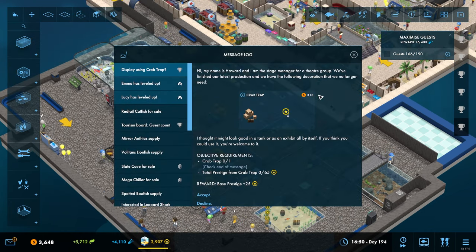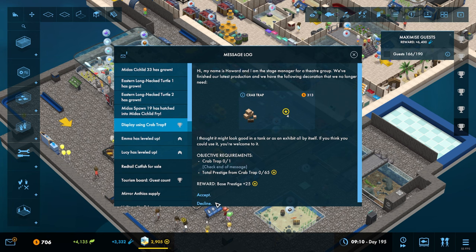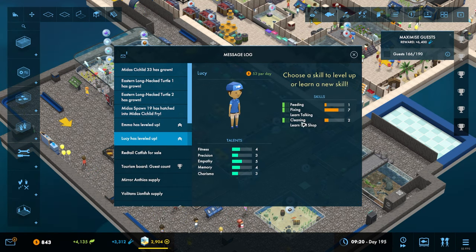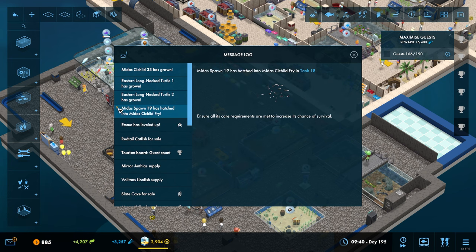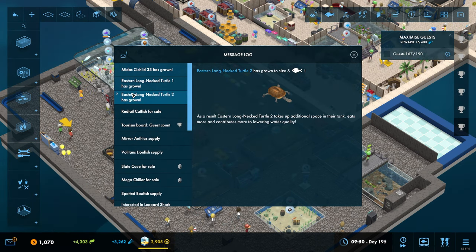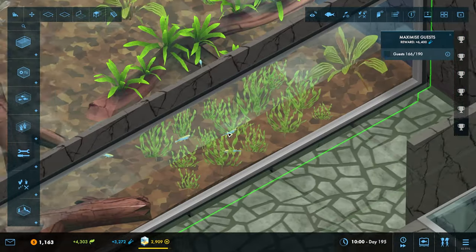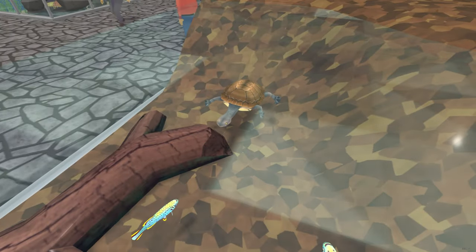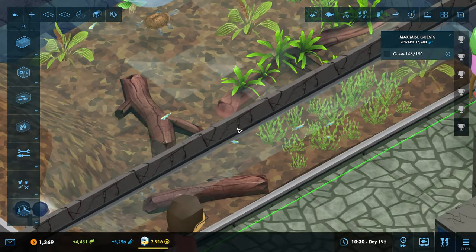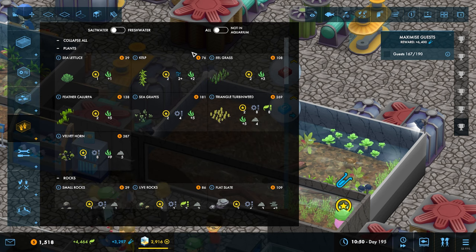At this point then I think we are effectively just allowing things to grow. What's that? A crab trap - I don't like the ones that have all these extra things you've got to do. Eastern long-necked turtle has grown to size eight. There we go - one there and one there.